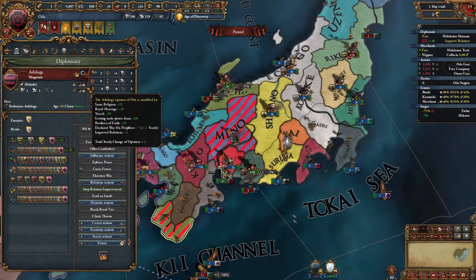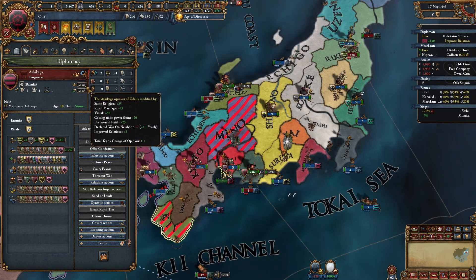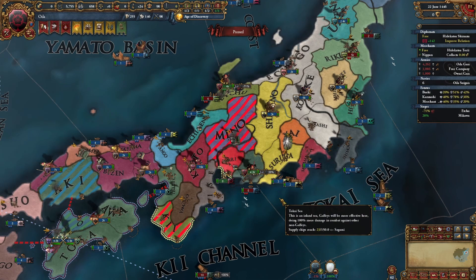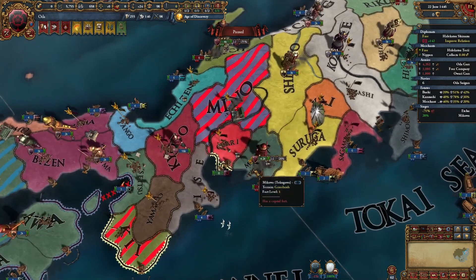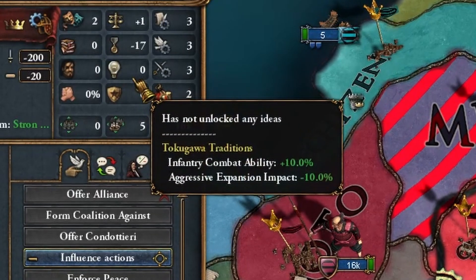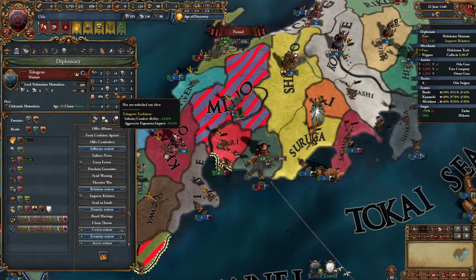Before I forget — improve relations with the emperor, just because of what I mentioned. Better relations means less liberty desire support. I also want to mention I did a little bit of clickbait here — for me it's not the ultimate guide. It will work, but I want to make a community project out of this. I saw the ideas of Tokugawa — he has infantry combat ability and aggressive expansion impact, so he might have an even better early game.